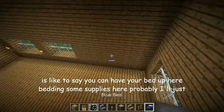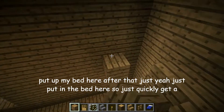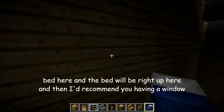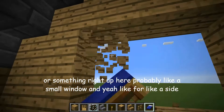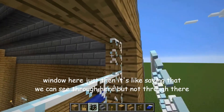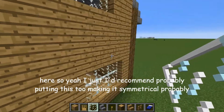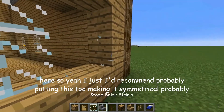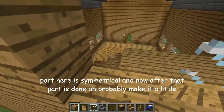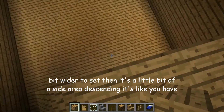After that's done, pull it so you can have your bed up here — bed and some supplies here. Just put in the bed here. I'd recommend you having a small window right up here. Yeah, like a side window — you can see through here but not through there. Although it might look a little unequal, but oh well, it's a little bit of a window design. I'd recommend making it symmetrical, probably putting it two blocks out — and boom, it's all done here. This part is symmetrical.